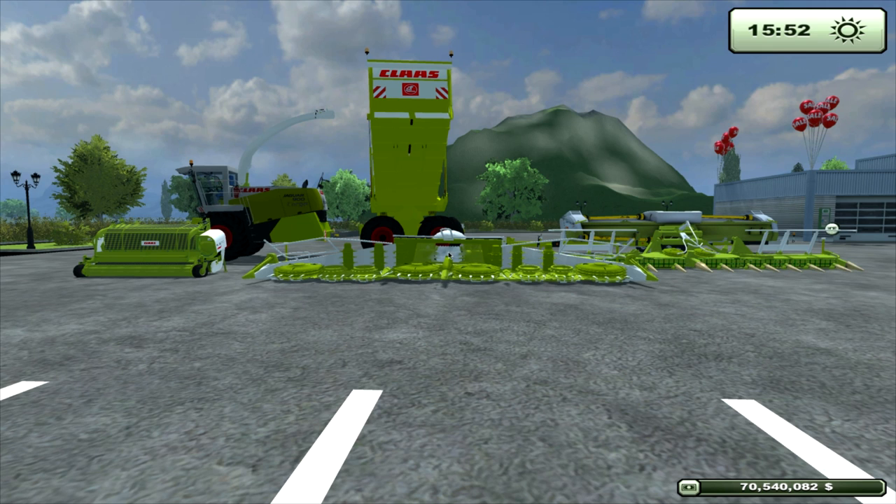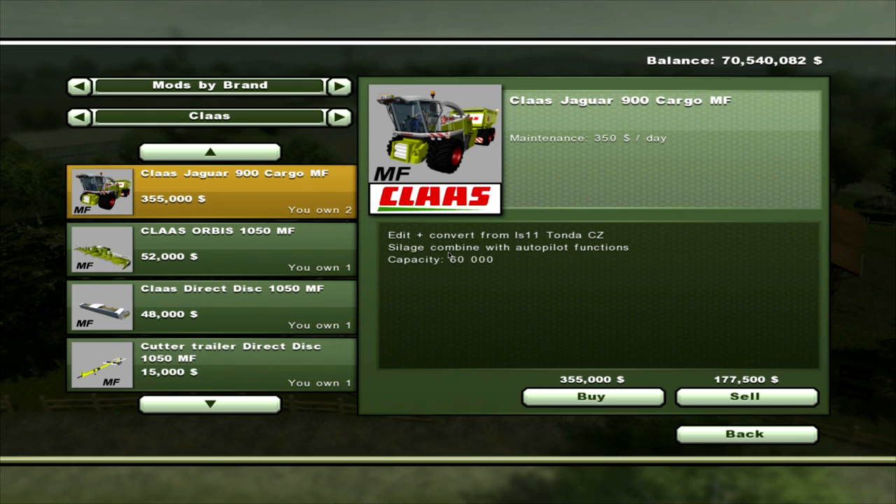Let's just have a quick look in the shop. Here we are: the Class Jaguar 900 Cargo MF. It will cost you $350 a day maintenance. It's a conversion from LS Chieftain, I think, with permission by Tonda CZ. It's got a $60,000 capacity and it will cost you $355,000.